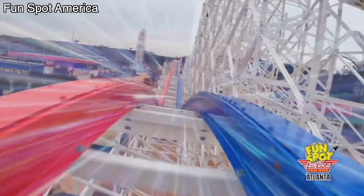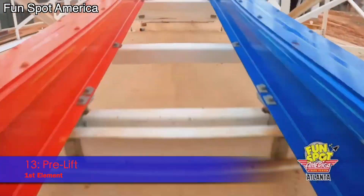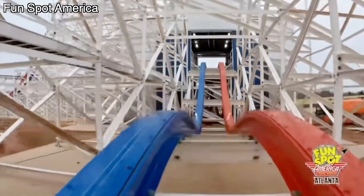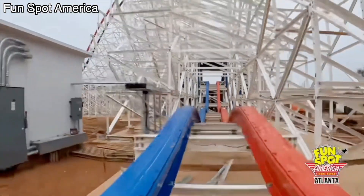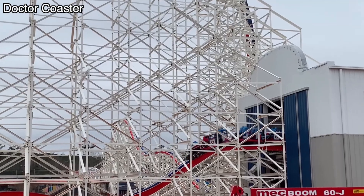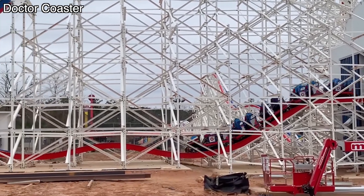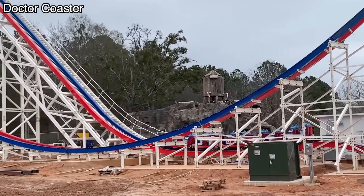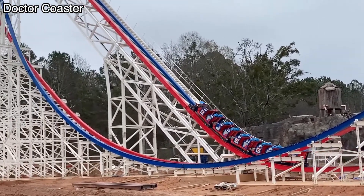Jumping straight into this list at number 13 is the pre-lift. It's just two little bunny hills that look to try to give some airtime but kind of fail. It's not going to be the best pre-lift I've ridden — that goes to either Twisted Colossus or Twisted Cyclone, because both of those are actually really good pre-lifts. It's just a pre-lift; there's nothing really special about it. It gets you to the lift hill.